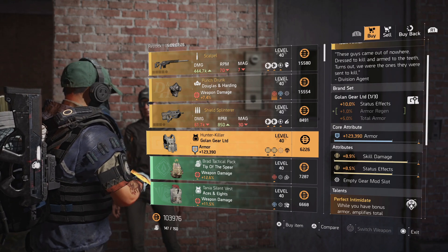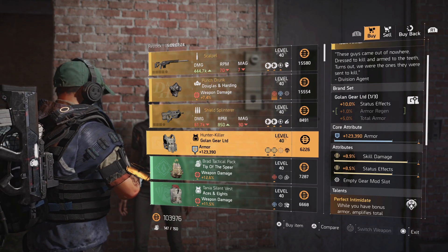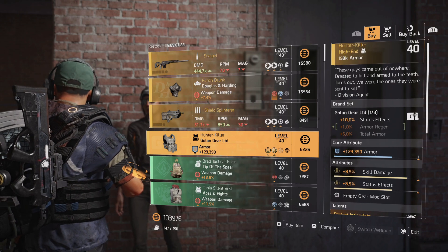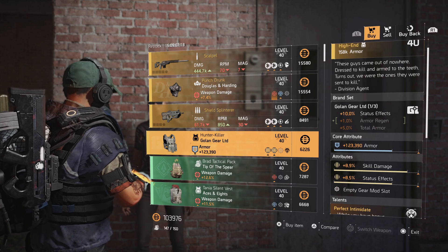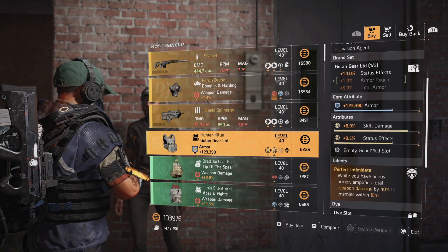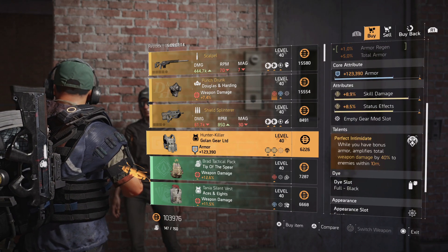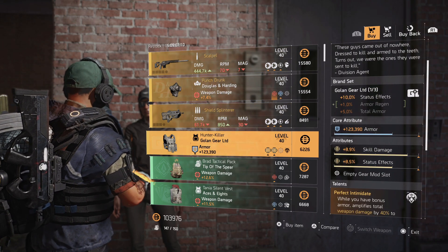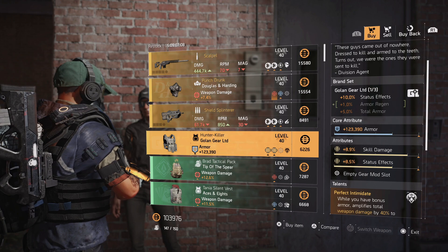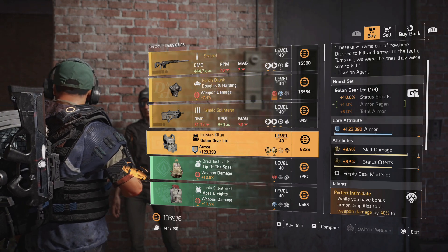Same thing with the Hunter Killer — you've got to get the 13 mask from New York City. This one has some interesting rolls because this golden gear gives you status effects. It has armor, skill damage, and status effects, and it always comes with Perfect Intimidate. If you've been looking for some crazy rolls like this, I haven't seen something like this in a while, and you can swap out whatever you want.